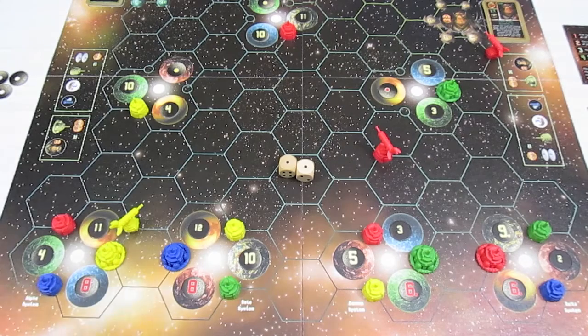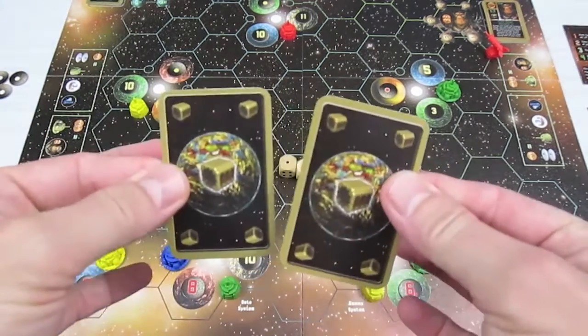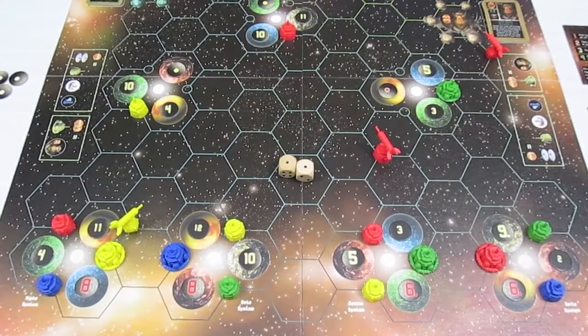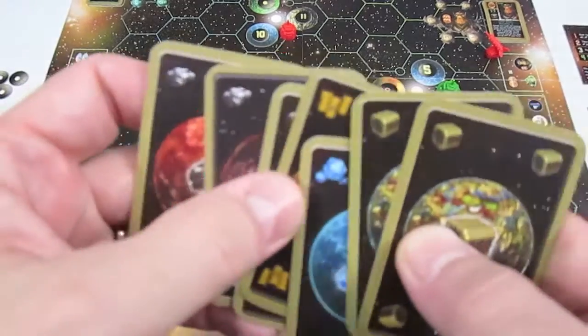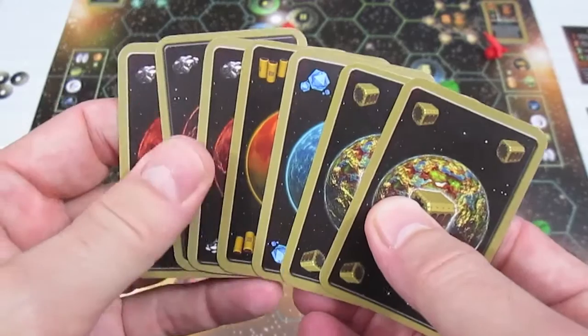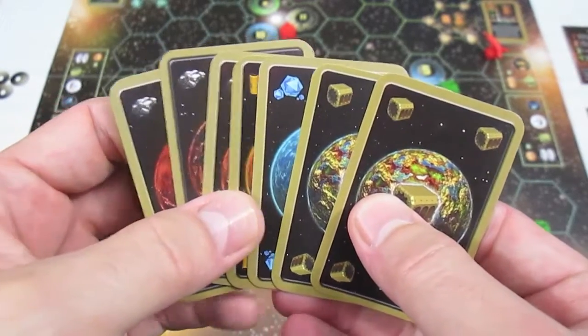Because I have less than seven victory points, I get two extra resources — two trade goods. So to quickly take stock: I have three ores, a fuel, a carbon, and two trade goods. I have no ships, so I should start building some.